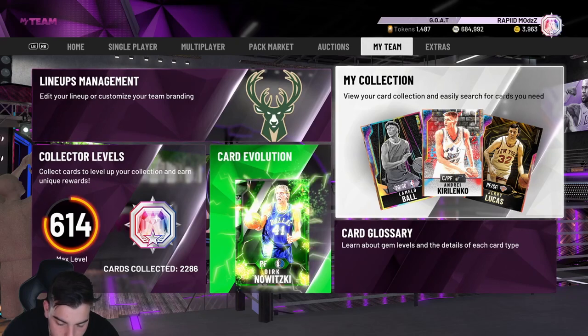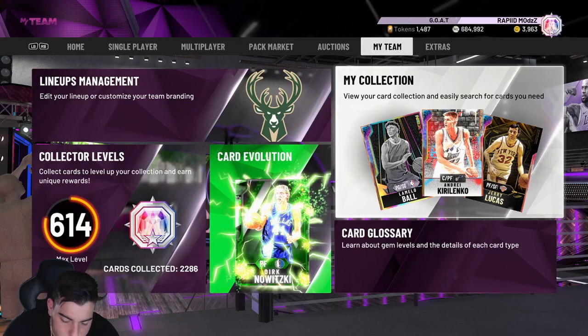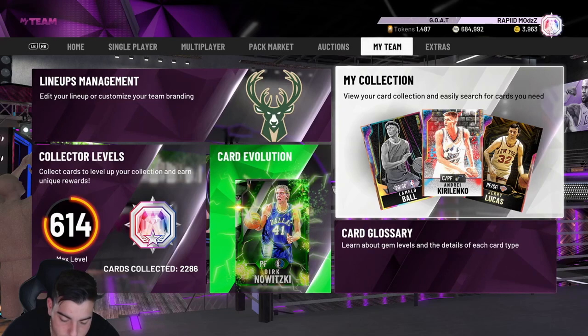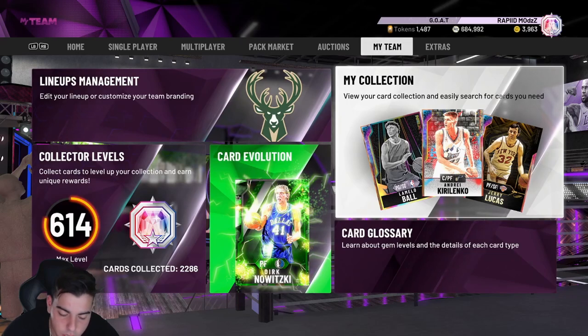Wade has 95 three-point shot, 97 mid-range, 80 standing dunk, 95 driving dunk, ball handle 97, speed 97, speed with ball 90, block 98, perimeter defense 96, steal — wow, I don't know why they made this card. 54 Hall of Fame badges — Hall of Fame range, Hall of Fame quick draw, insane defense, pogo stick, off-ball, pass lightning reflexes, intimidator, interceptor. Meanwhile all the people like me who did the GOAT collection for AD — that's so disrespectful.